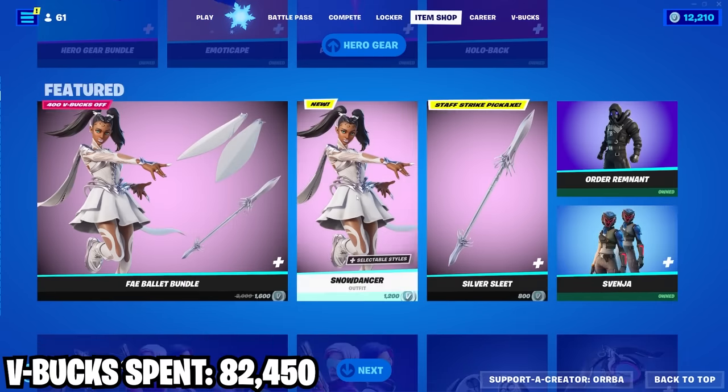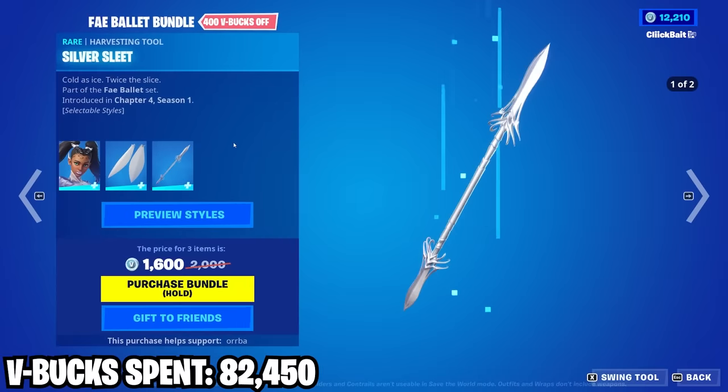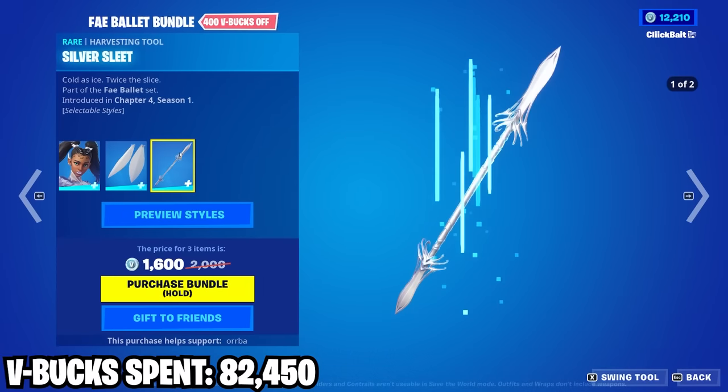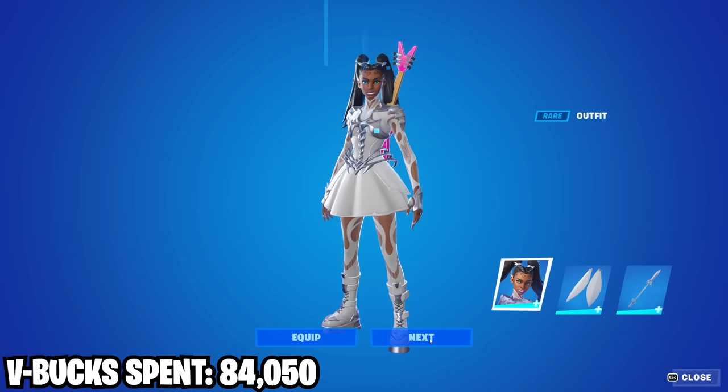We actually got a shop with a few things to buy today. First off we got this new skin here — pretty clean. Also got this back bling which is okay I guess, and the pickaxe which is also super clean. Definitely a pretty decent bundle right here.